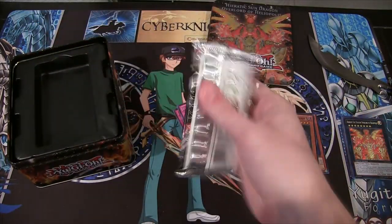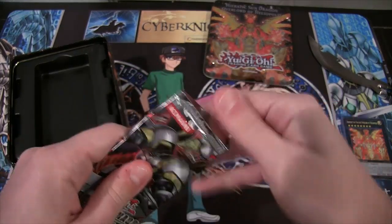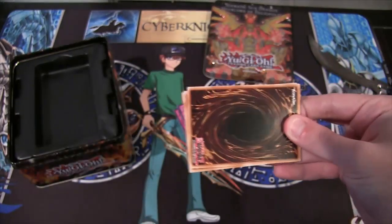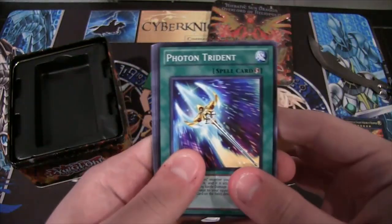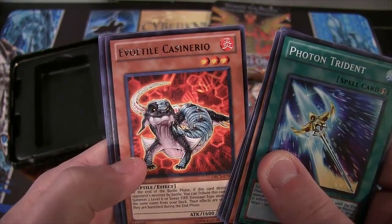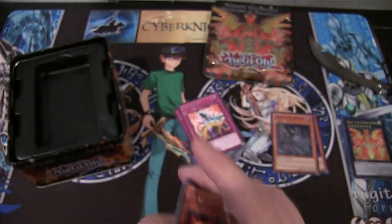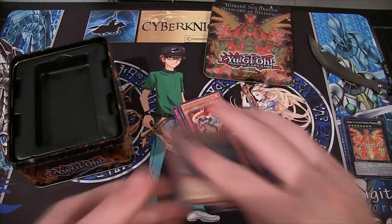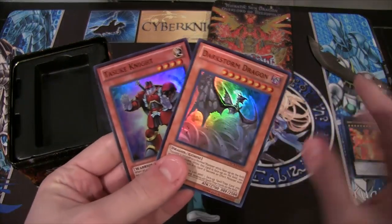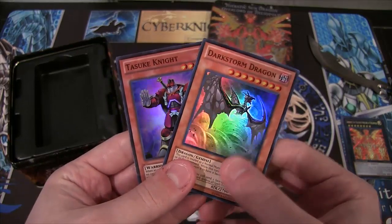And then our last pack — what can we get? The Hanzo tin was also two super rares, but can we change that with this pack? All right. Evitao Cassinero. Aw, we didn't end with another holo. Oh well. Well, I was able to get two super rares, so basically about the same as the Hanzo tin, if you think about it. Probably about the same price on all the super rares too.